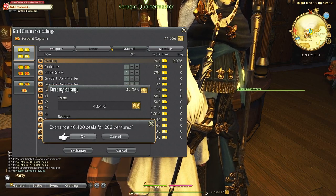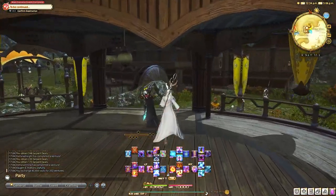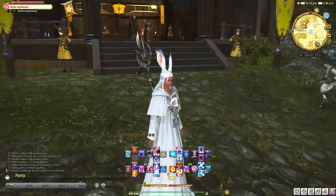So the priority list is as follows: equip it to my job, equip it to retainers, sell it on the market board, turn it in for GC seals, desynthesize.